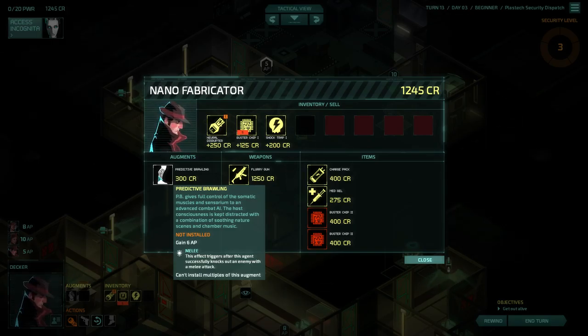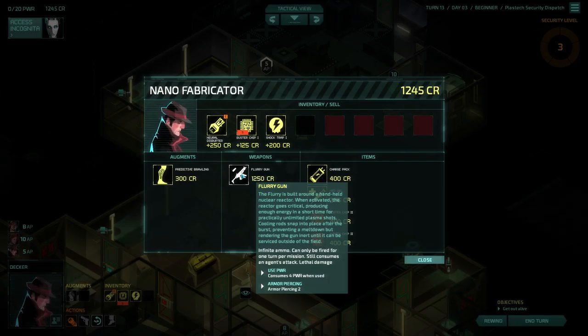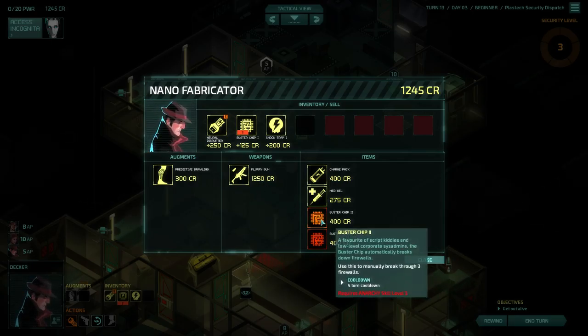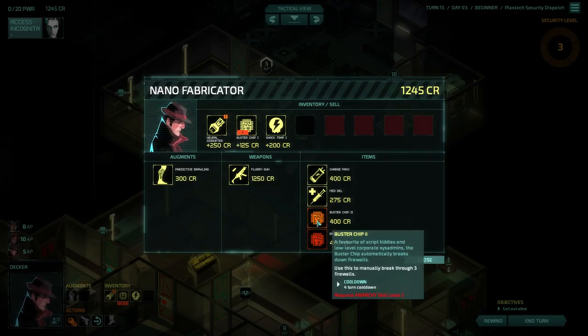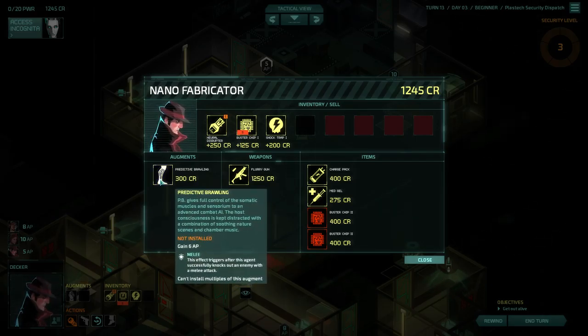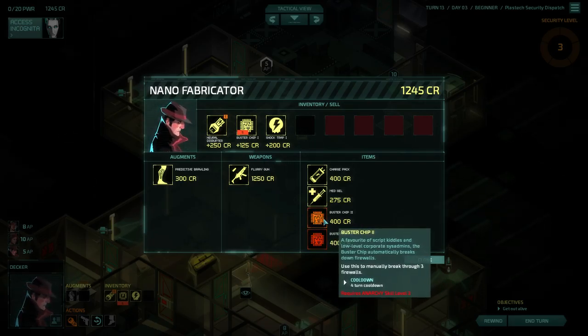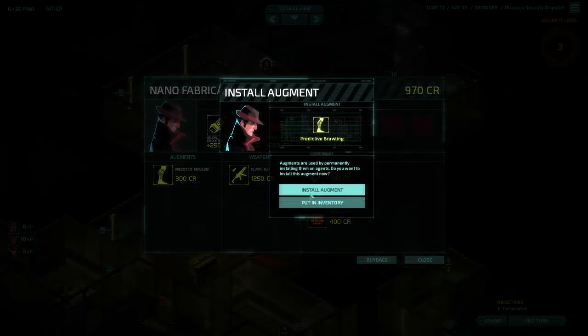There's a flurry gun — infinite ammo, can only be fired for one turn per mission, still consumes an agent attack, lethal damage. I think we're trying to play non-lethal. It's much easier to play non-lethal. Buster chip two — break through three firewalls. We have two buster chip twos; we use the buster chip quite a lot. Anarchy level three — we're not far off. Decker can get there next level up, it's going to be expensive. The other buster chip we can sell. So it's only going to cost us 275 — seems pretty worth it. Go for both.